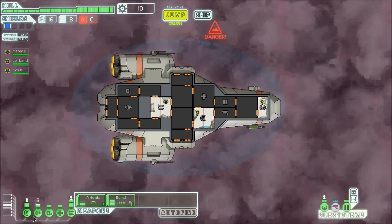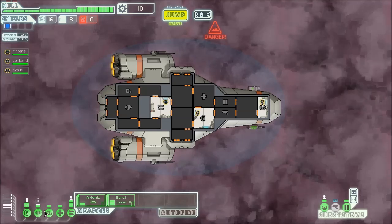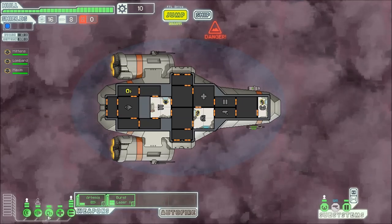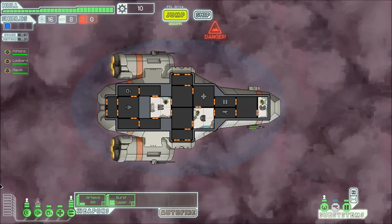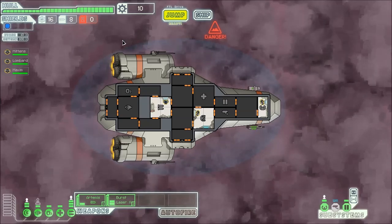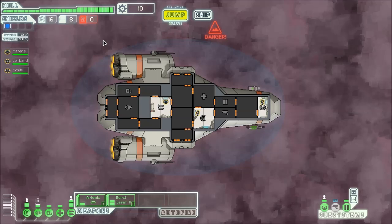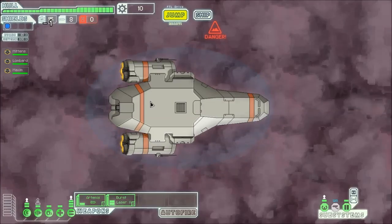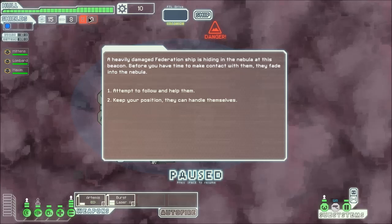Down here we have power allocation. We have a set amount of power and we can allocate it — each green bar is one power unit we've allocated. We've got three in the weapons, one med bay, one oxygen. If we remove that, oxygen comes off and starts to go down, so we put it back on. Here is our hull — this is how much health we have. Those are shields. This is our scrap, essentially our money to buy stuff with. Here we have our fuel: each jump uses up one fuel so we don't want to run out of that. And this is the amount of missiles we have, and those are drone parts — we'll get to those later.